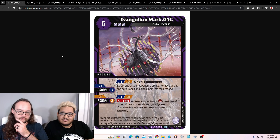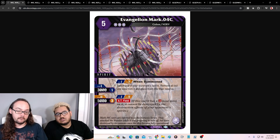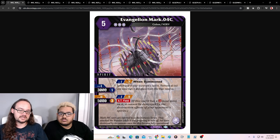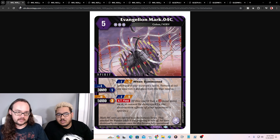Let's go on to the next one. We've got Evangelion Mark — four C, five cost, three reduction. When summoned, select one of your opponent's spirits, remove all but one core from it and place it into the reserve, and it has AT Field. You remove all but one core, so you can strip that last core away later, or literally de-level it all the way down to level one. It's like Mordred — you go down to one core. Not bad.